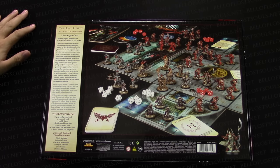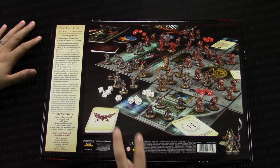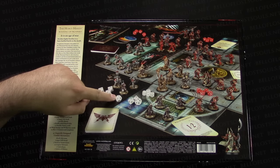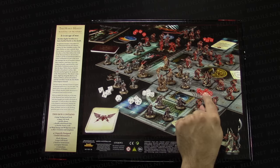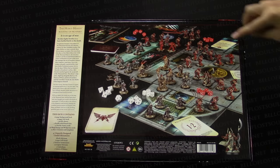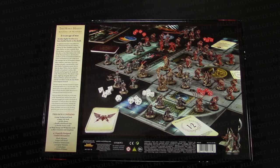Let's take a look at this overall and go through the basics. The first thing that jumps out immediately — what is that in a GW product? Those are D8s, there's a D12, there are D10s, and D6s — which we always get in GW products. There's a gazillion D6s. I'm going to guess there are probably two identical sets of dice: sixes, eights, tens, and a twelve.